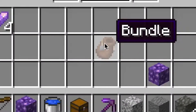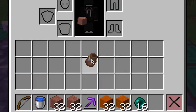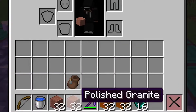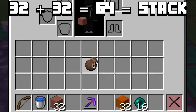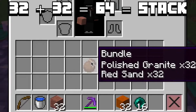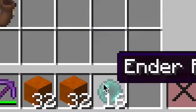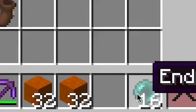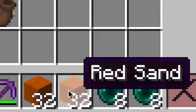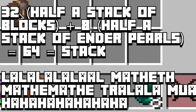Bundles are here - the glorious bundle. So what we can do is something like one of these polished granites and red sand. This equals a stack, so now it's a full, fat bundle. I can also do something like the red sand and half enderpearls. Enderpearls is half a stack because 16 is the limit. So half enderpearls and half red sand together would equal a full bundle.